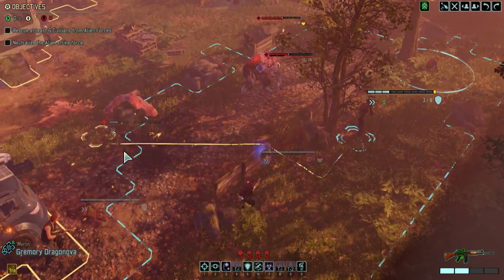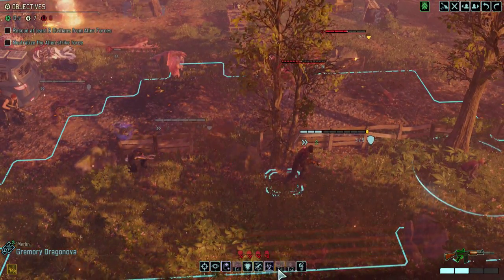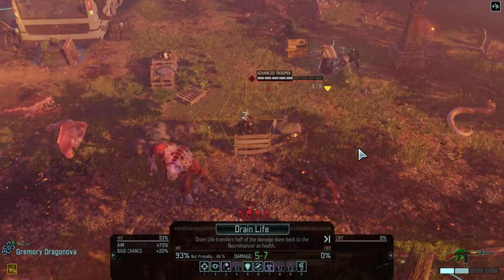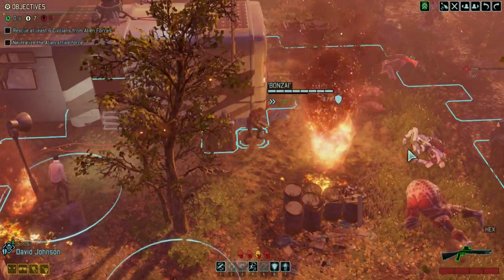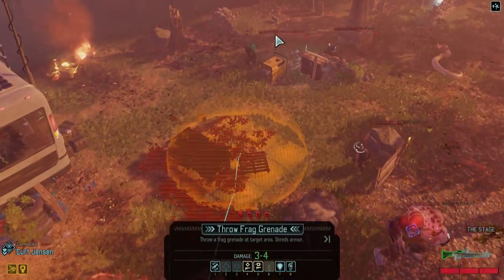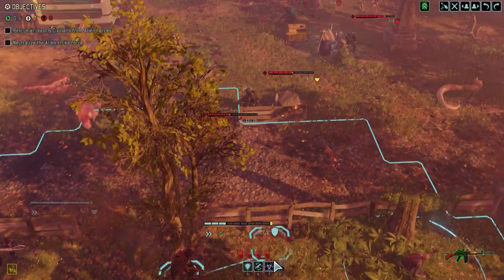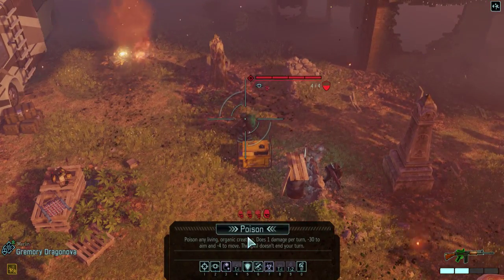Brianna needs to revitalize Grasha — so that's her turn. I definitely need this life drain to hit. How do I maximize damage here? I wish Kurt was a grenadier so he could toss a grenade in real far, but that's not an option. Grimori just tossing a grenade isn't going to do anything. I could poison somebody else — thinking about poisoning the trooper.